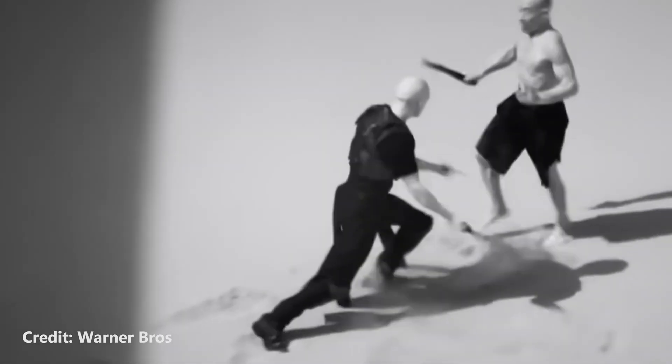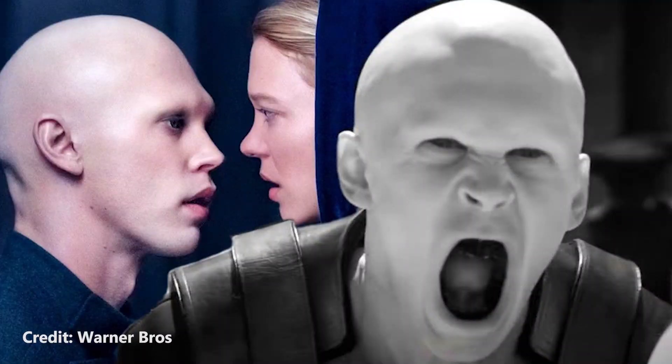I was in that theatre for three hours so time kind of just stopped for me, but I think it was about halfway through when the scene started. In this scene we see Feyd Rautha fight off three prisoners, sort of gladiator style, in an arena on Giedi Prime. As characters move from shade to pure sunlight, you notice that the colour in them just fades away and they're bathed in black and white light.